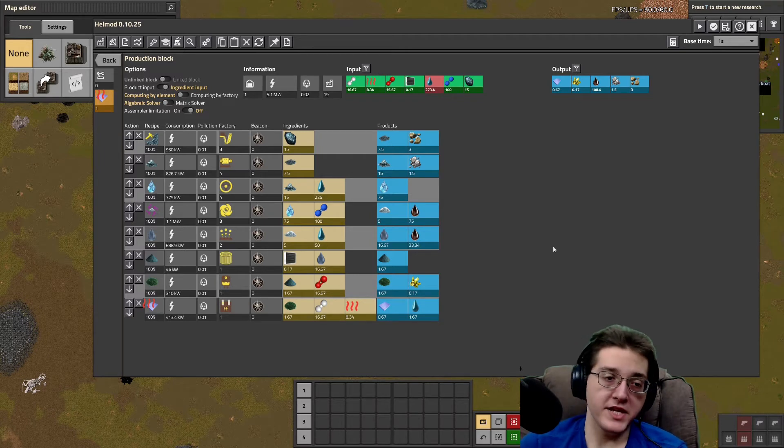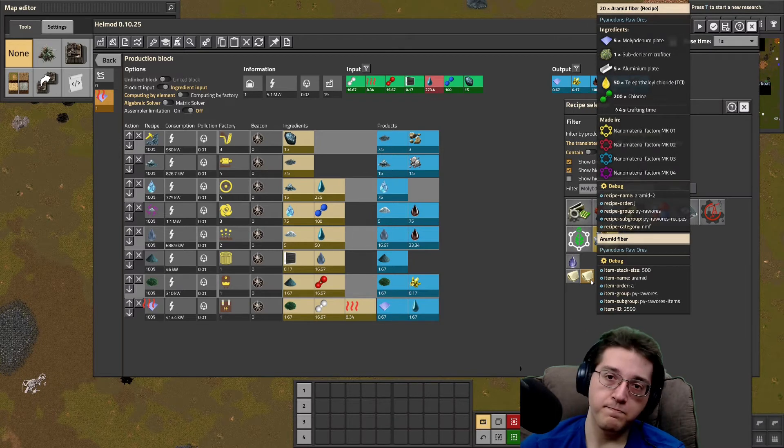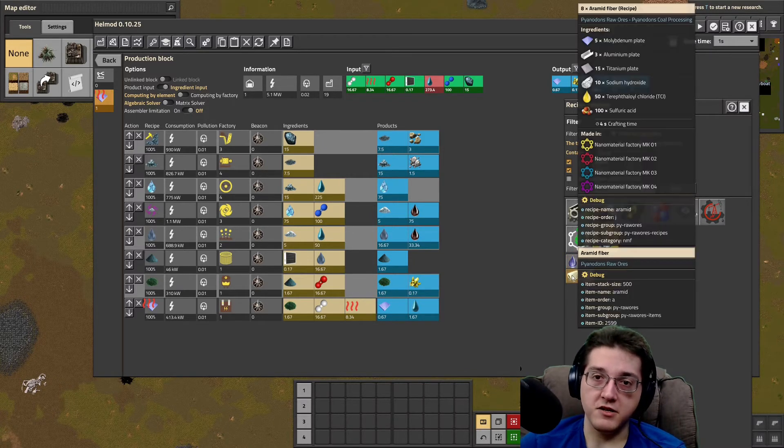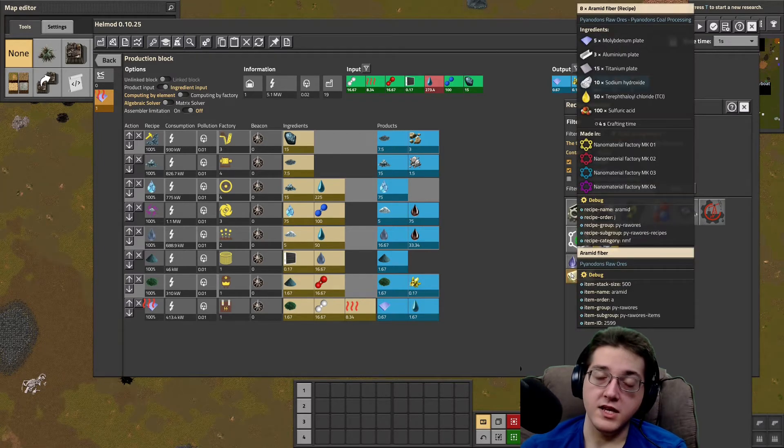Molybdenum is a very linear processing chain that you will generally need to do at green science to get into the circuit 2 stuff. You will be doing moly processing to get into circuit 2s. If we have a look at the stuff that moly makes, we can see that it is used for aramid. So if you need aramid, this is the particular recipe you will have access to. There is an upgraded recipe later in the game. You need the aramid fiber going into some of the circuit 2 stuff.